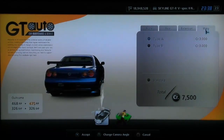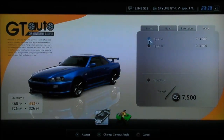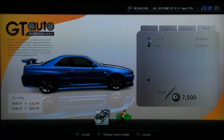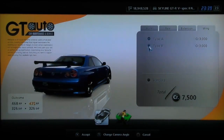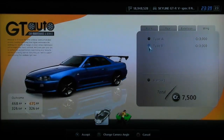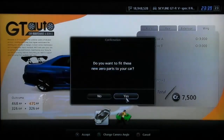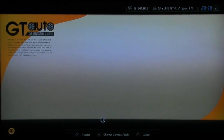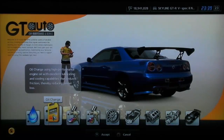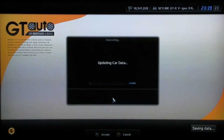We want the highest grade spoiler you can possibly get. This is the lowest grade of standard. Middle is A and highest is B. Some cars' highest grade spoiler is only A - you can't buy a type B. And sometimes cars will have a type C, which is the highest grade. So you want to get the one with the highest letter on the end. We don't want to change the oil just yet, because we'll be doing it to apply the hack after we get back in the game.